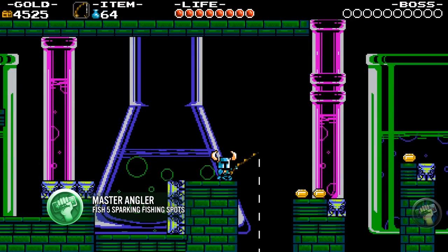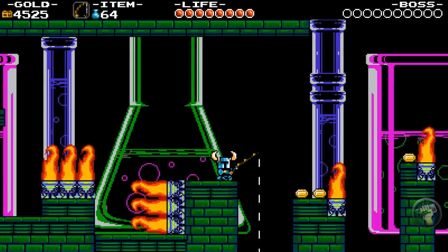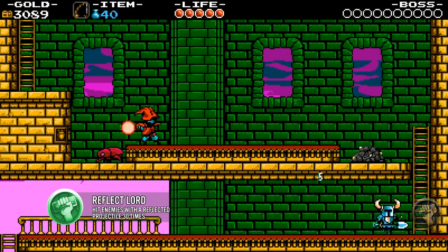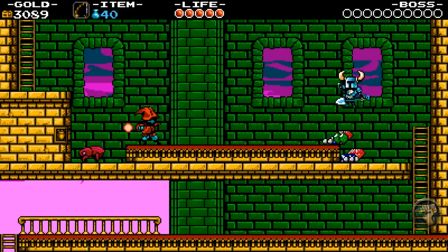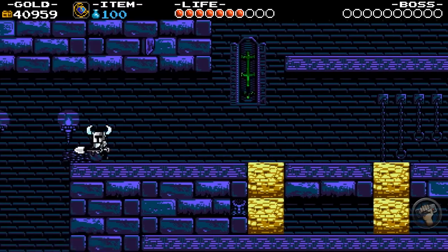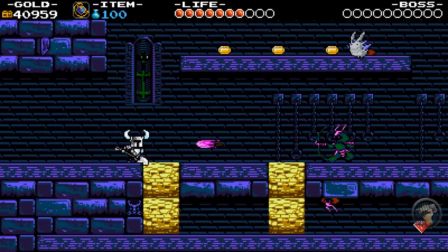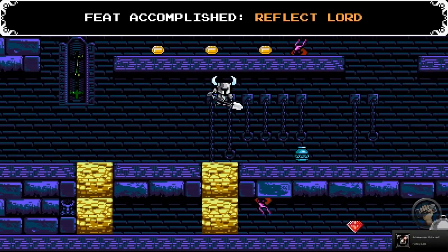When you've purchased the fishing rod, you'll start to notice shimmering spots in each level. Fish up to five times and it'll get you the Master Angler feat. You can do this pretty early on or late in the game. Any time an enemy shoots a projectile at you, knock it back to hit him — do this three times to get the Reflect Lord feat. I do this towards the end of the game where there are Samurais that shoot arrows; you can kill them over and over by walking back and forth between screens.